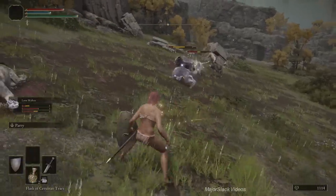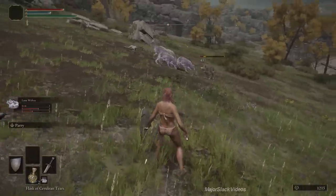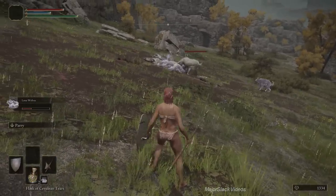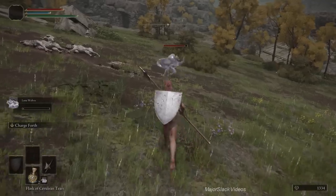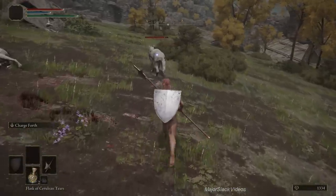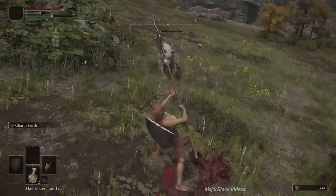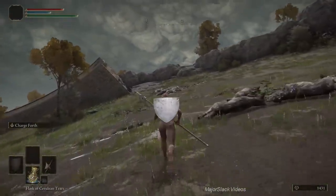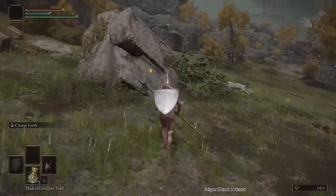There's a certain zone here where your spirit ashes are allowed to spawn — it's toward the north. Don't go too far northeast past that big rock or you'll go out of the zone. Spirit ashes can operate outside their zone as long as you stay within it. We just have the alpha wolf left — the big white one — he's extra tough but really susceptible to charge forth, so let's stun-lock him with that. The halberd rocks.